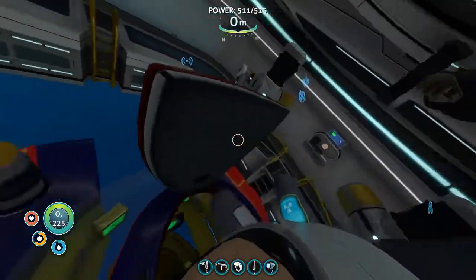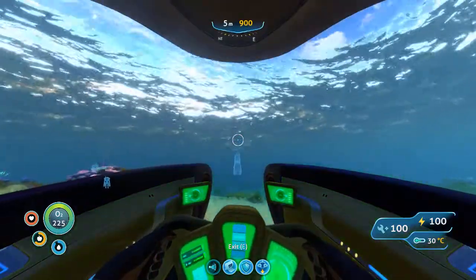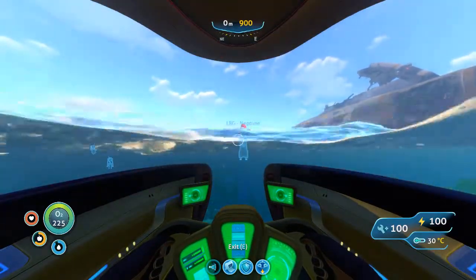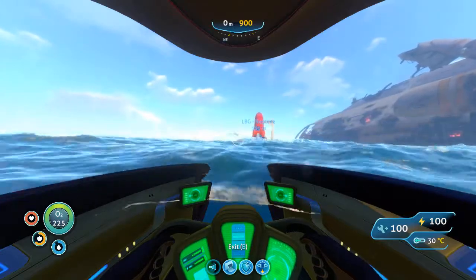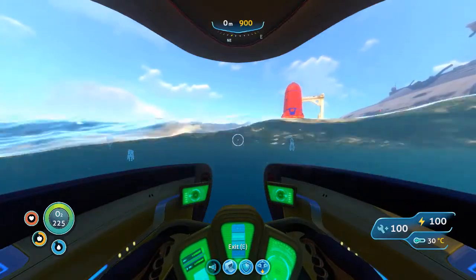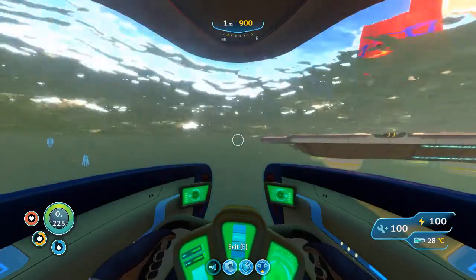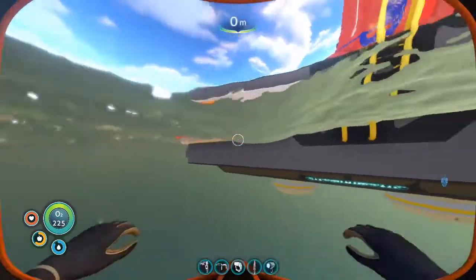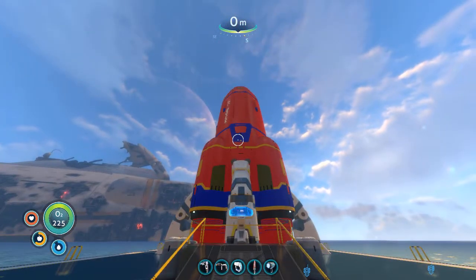I did go and recover the cyclops - it was a bit hard, but I went to the lost river and brought back our cyclops. Let's head over to the rocket. Can you see it? I've done the same color design as the rest of the vehicles - red with blue stripes. So here we are. It's a small rocket as rockets go. There's the Neptune.